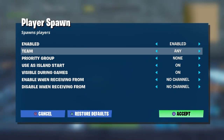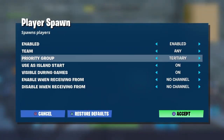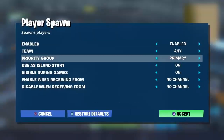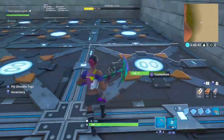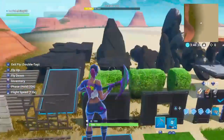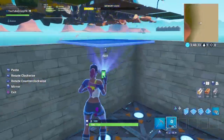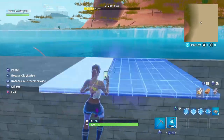Alright, I've done all the spawn pads. Now go to where you placed the gallery and put the ceiling on — no big deal, this should take literally 30 seconds.